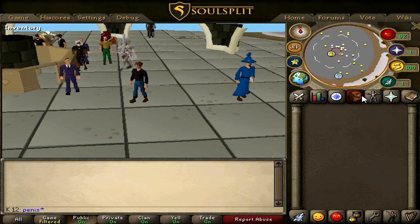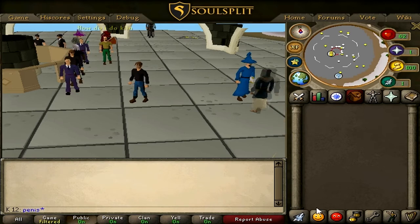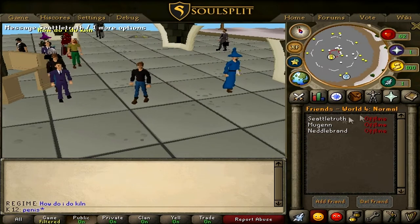Rock crabs are multi-combat and always populated. With yaks, there's not enough to go around for everyone, even in World 4, the least populated world.